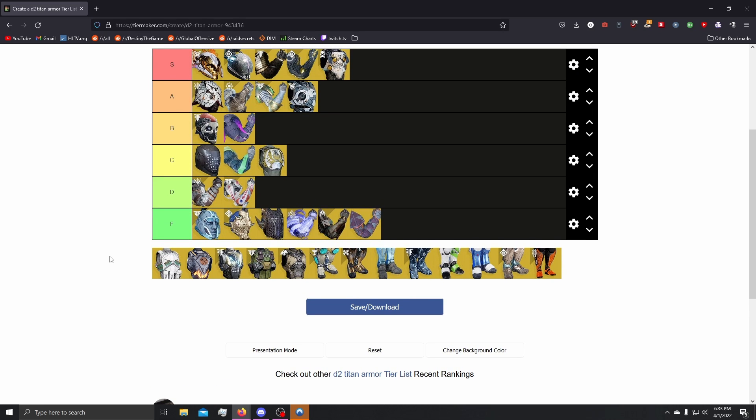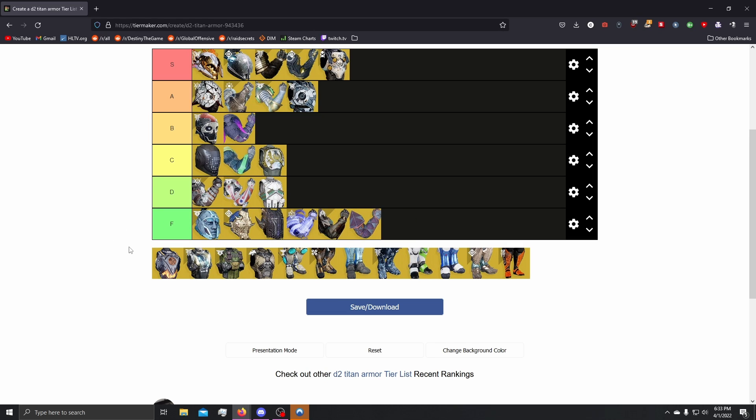Next up we have Actium War Rig. Actium War Rig pretty much makes all your auto rifles shoot forever. It works with the Xenophage — a lot of people don't know that because Xenophage is actually an LMG — however, Xenophage is not good anymore. Other exotics have kind of taken the spotlight. Actium, I think it's kind of just a meme exotic. It definitely can make certain auto rifle builds fun — makes using Sweet Business pretty fun because Sweet Business now just shoots forever. However, just being able to shoot forever with autos and having auto reloading is not a very desired exotic. Putting it D tier — mid tier is being a little too generous. I think it more fits at D tier, very low D tier for me.